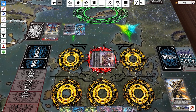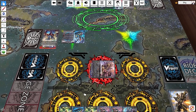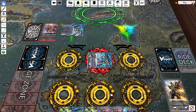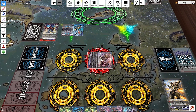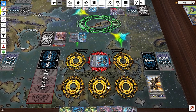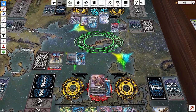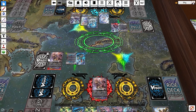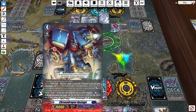After attacking with Fate Rider and drive checking three times, your turn ends. In your end phase, your stride returns to the G Zone face up, and all 'at end of turn' skills activate. Strides are temporary — they only last your turn, then disappear and your vanguard returns to its original base power of 13,000. The stride always returns face up, so after using Fate Rider and ending your turn, you'll now be at GB2 with two face-up cards. Next turn you can stride again into another Fate Rider, continue flipping cards, and increase your GB count.